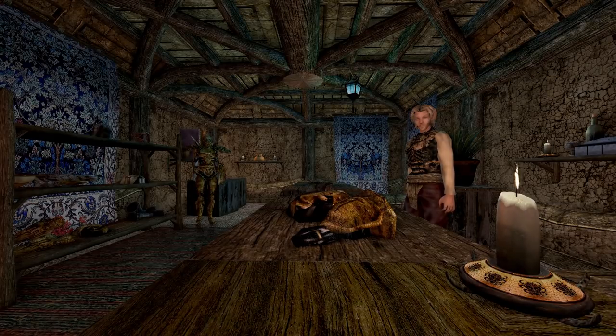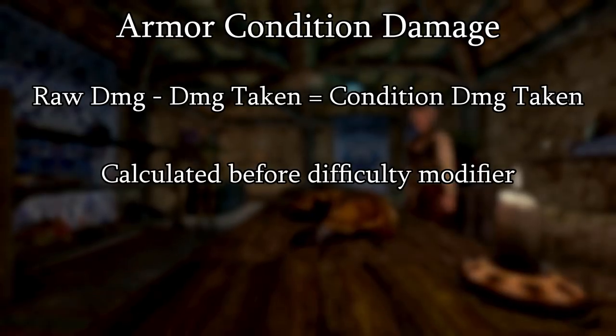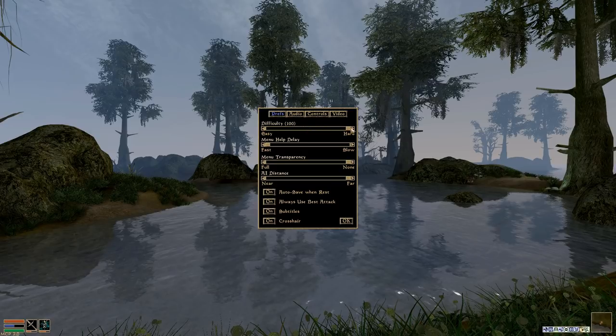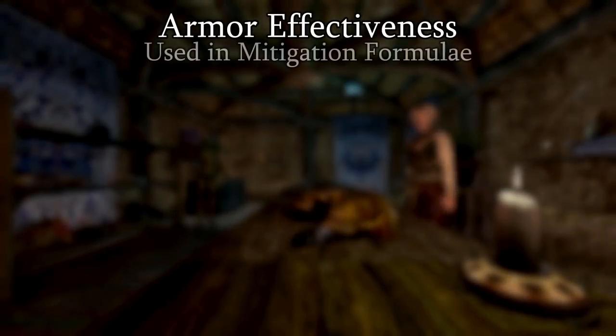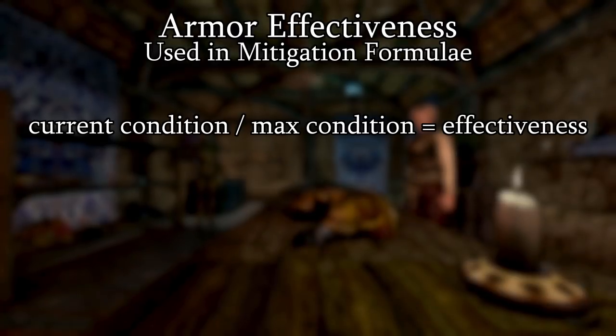I should point out that all of the condition damage calculations are performed before factoring in the difficulty modifier. So, for example, if you're playing at a very high difficulty, you may notice your armor taking much less damage than your character. If you take your armor's current condition relative to its maximum and convert that to a percentage, you'll have that armor's current effectiveness.